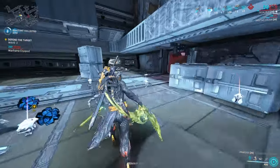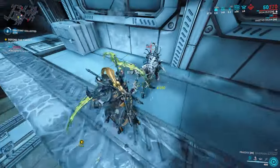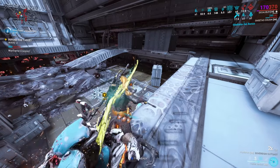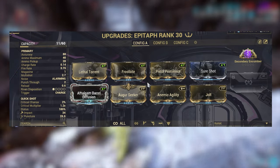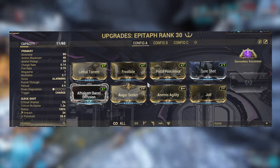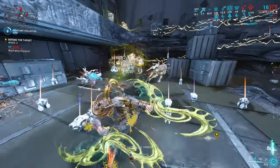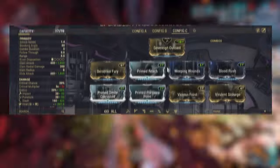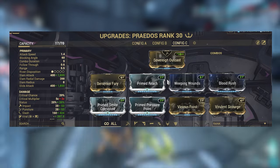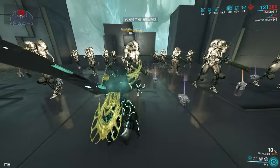The build is focused on applying a bunch of status effects — specifically Slash — and melting Grineer enemies. If you want to take on Corpus, just swap out one of the mods for Toxin. For the primer, use the Epithar — highly suggest getting it. For those who don't like the priming playstyle or don't have a primer setup, here is the viral slash variant build, designed to apply viral and slash and just hack your way through missions without stress.